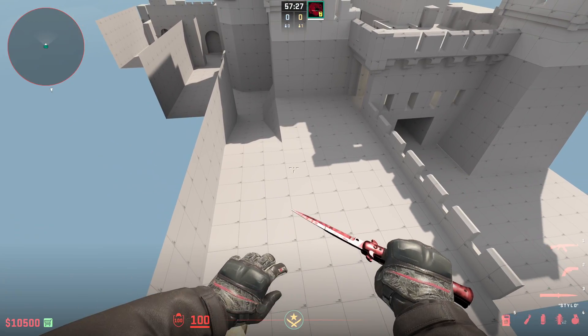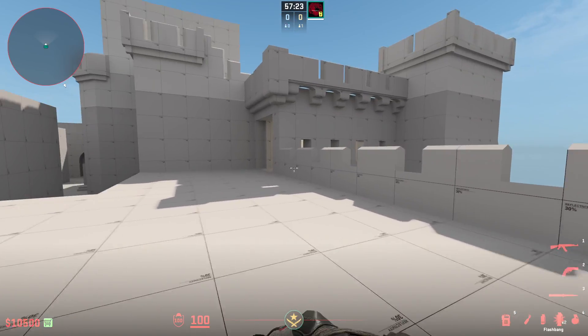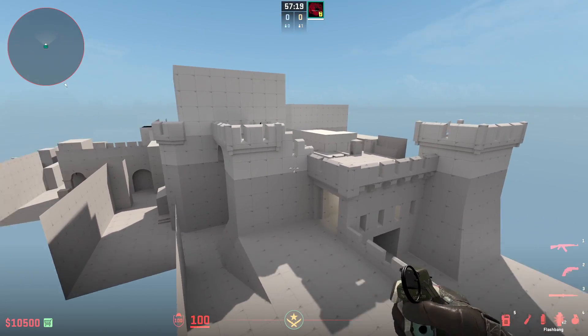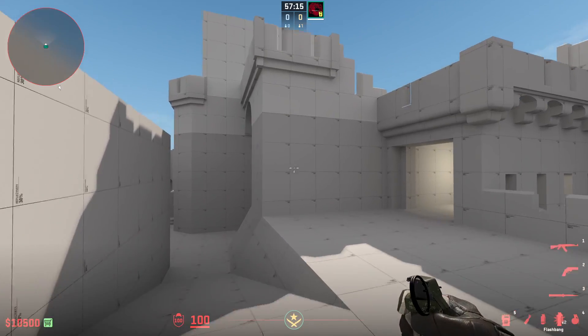All right, good morning. Hello, peeps. That's my intro nowadays — I say hello, peeps. Sounds funny. Let's start with my first CS2 map here.